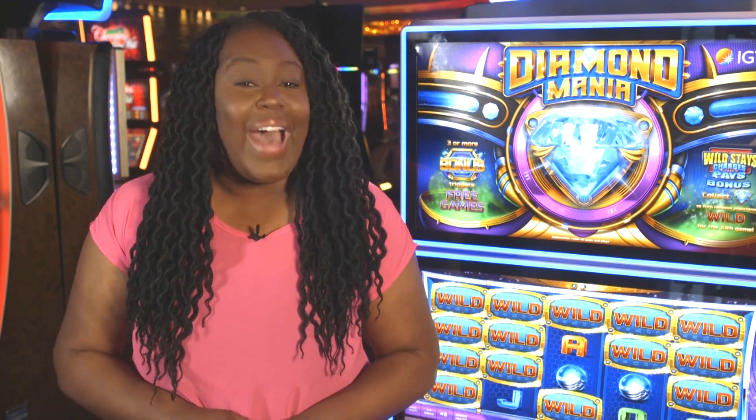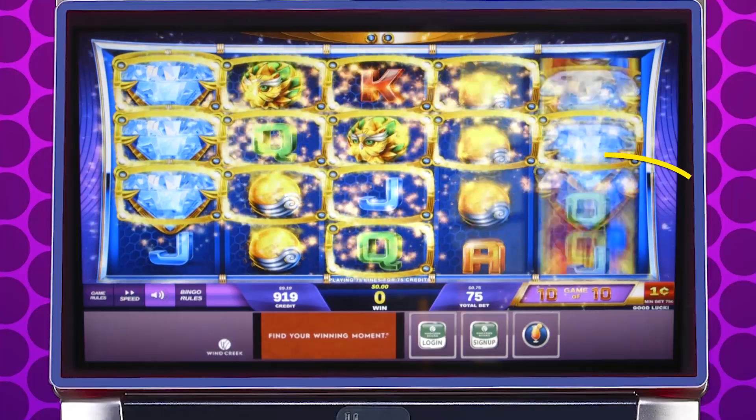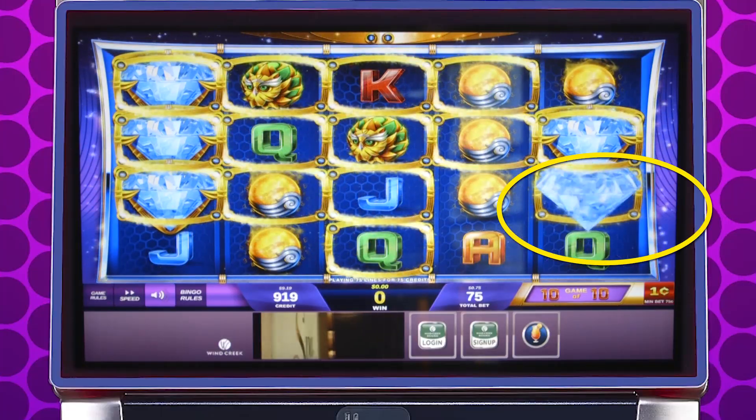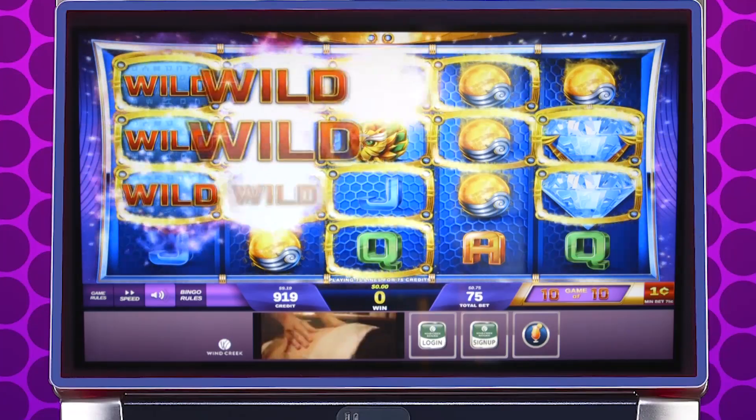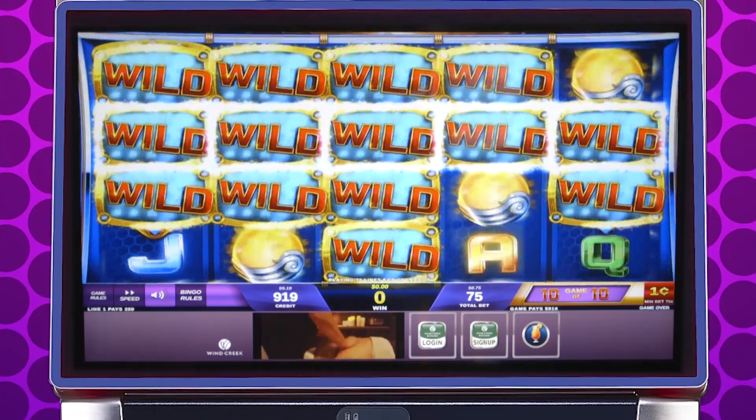Diamond Mania is a three-symbol, five-reel game with a very unique feature. This game has Wild stays that can change your payout. Every time a diamond symbol hits, it leaves behind a frame. After the tenth game, all the frames you collected turn into Wilds for a chance to take home some big wins.